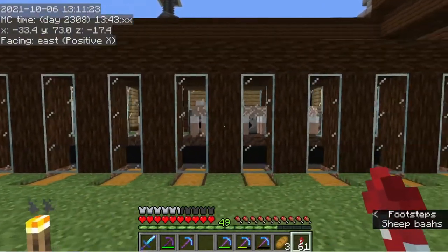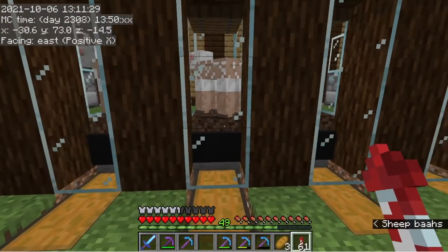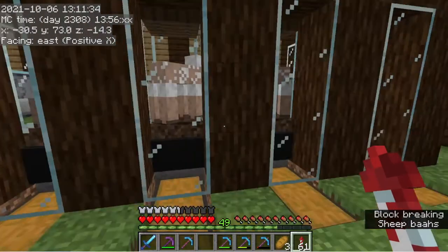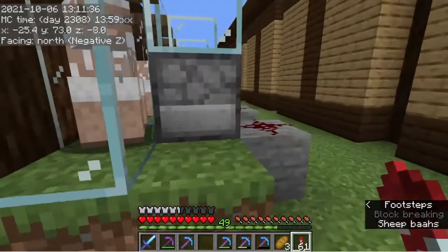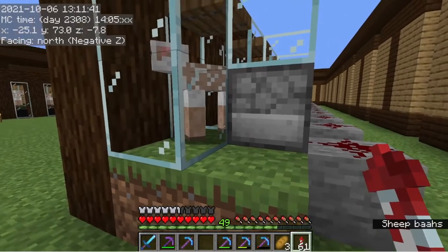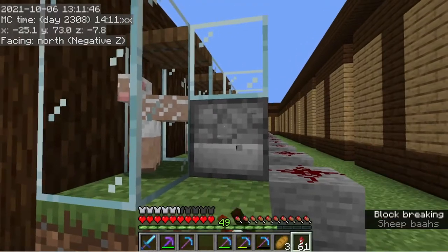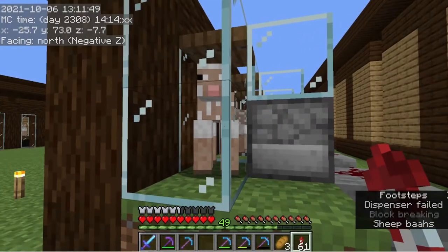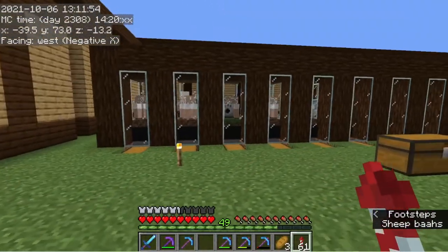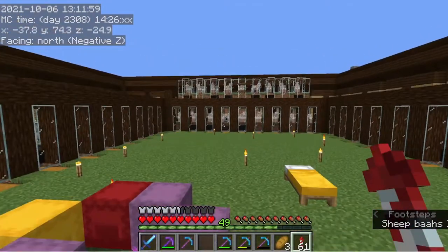Super simple shearing farm - all you have to do is have a hopper minecart, piston, ankle grass block into it with a hopper into a chest. There is an observer at the back underneath this block here that is updating when that grass block is eaten - it then indicates with redstone to the dispenser that it needs to dispense a set of shears to shear the sheep. Super easy, super simple farm - I love it. I've pretty much always used this farm since I found it and I know there's probably other varieties out there, but this to me is just super efficient.